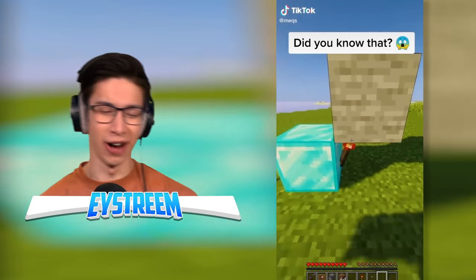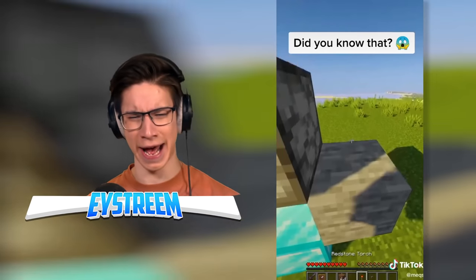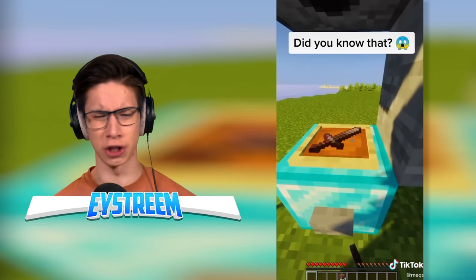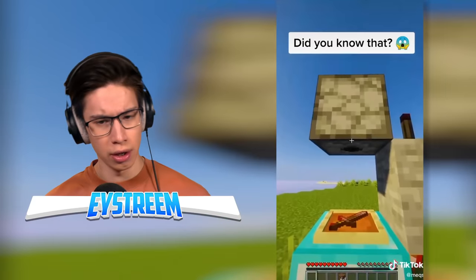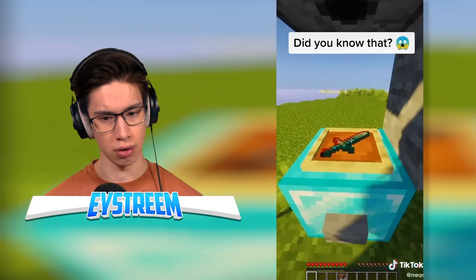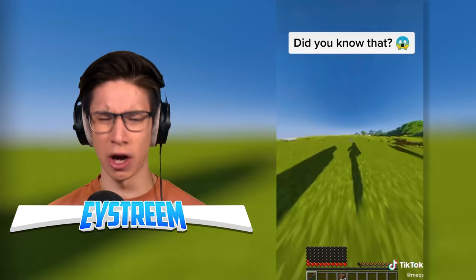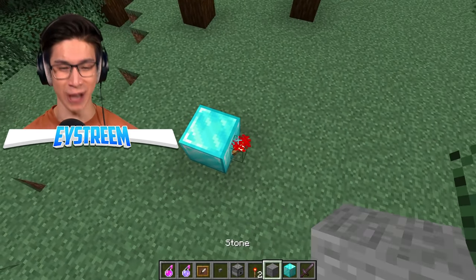We've got a diamond block, a redstone torch, a stone block above that, some dirt, and a dispenser facing downwards. We get rid of the dirt, place a redstone torch up there and a button down there — when you hit the button it activates the dispenser. We've got an item frame, instant health two potion in the dispenser, and a netherite sword. Did the potion just go onto the sword?! Now we've got a speed two potion and we're putting that on the sword too. Now he's got health and super speed when he holds the sword. I'm going to use this so much if this is real — I'm so excited.